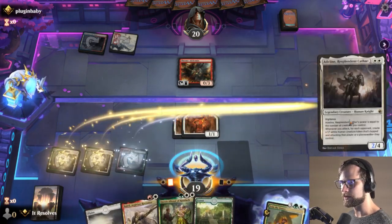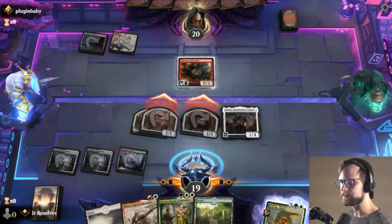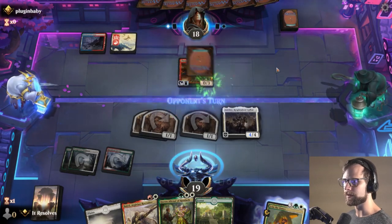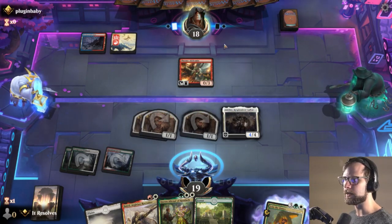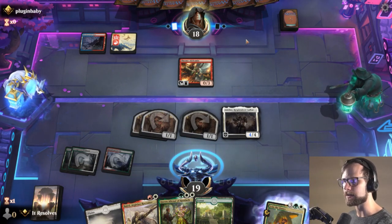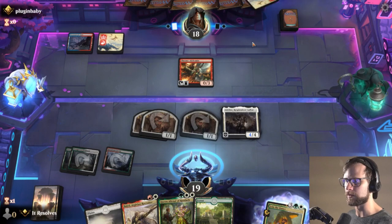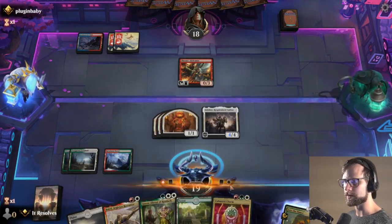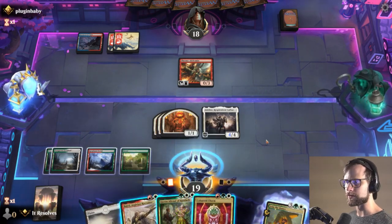Let's start spreading that damage out pretty quickly. Obviously they can block here — that's totally fine — but we are going to be spreading out very heavily, which means they're going to have to get rid of the Adolin here. And even if they do, we've still got a couple of 1/1s that are going to start poking through that damage. And then of course we've got the Queen that we can drop here as well, and we actually have the Charm here too. That's not bad.